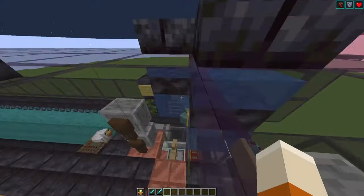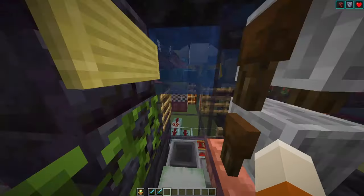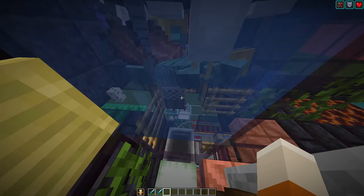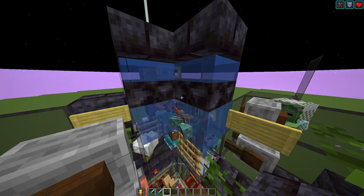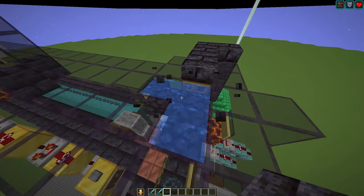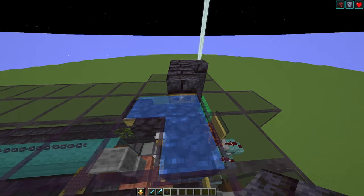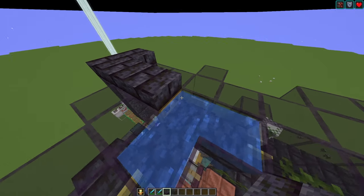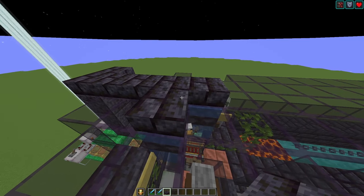Then there was another problem: zombies wouldn't convert to drowned anymore, because the water mechanics changed in something like 1.20.5. What I did was to put a few water-logged slabs on top. This way the water will connect and go up to the top, and the zombies will be converted to drowned. You need a block that has a solid surface on the bottom — so you can't use top slabs, but you can use bottom slabs. Also make sure no light can get in; I added some more slabs on top to block out the light.